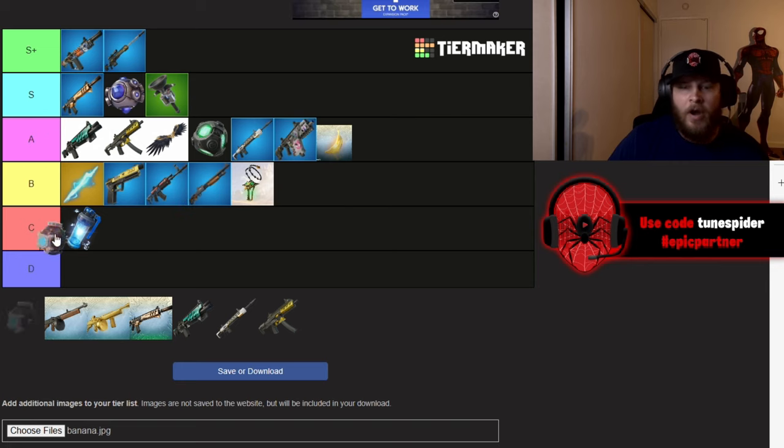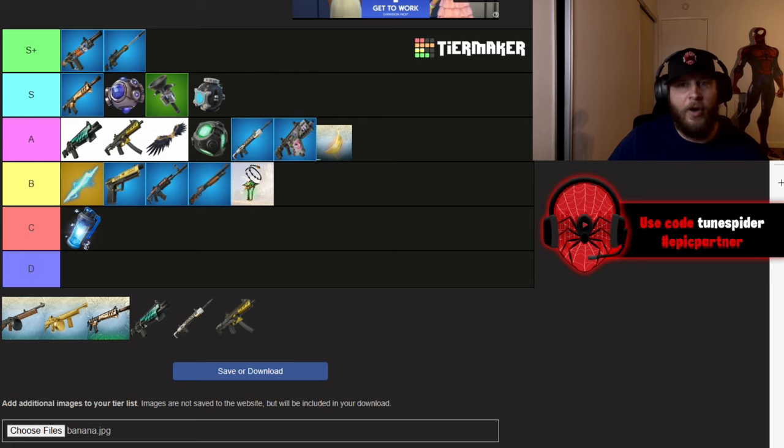Shield Bubble Juniors are incredible — I love them. They're going in S. I'm so glad they brought the shield bubble back. It's always fun to use and can be a lifesaver, especially in zero build endgames.